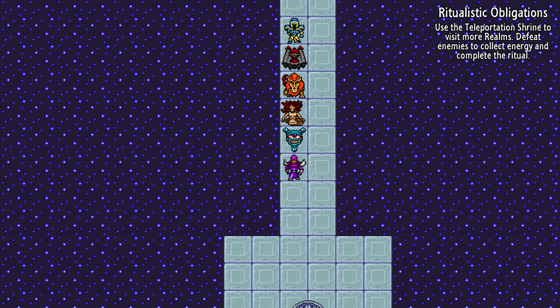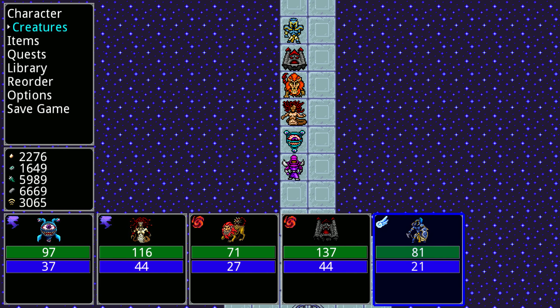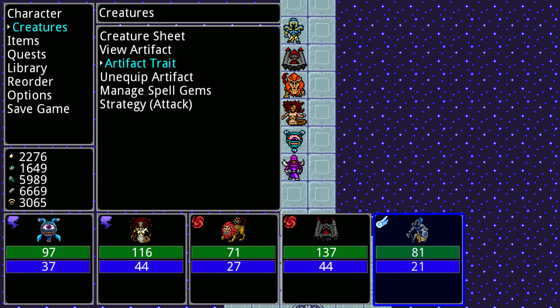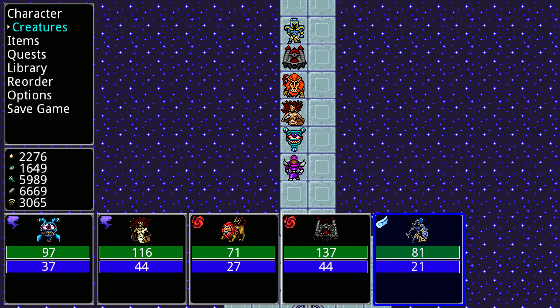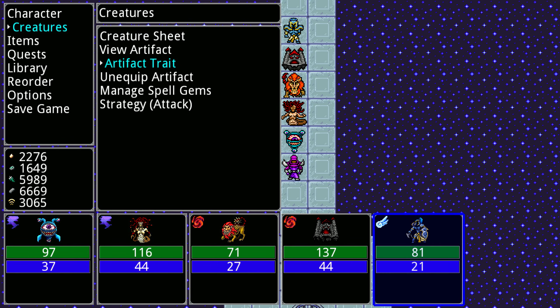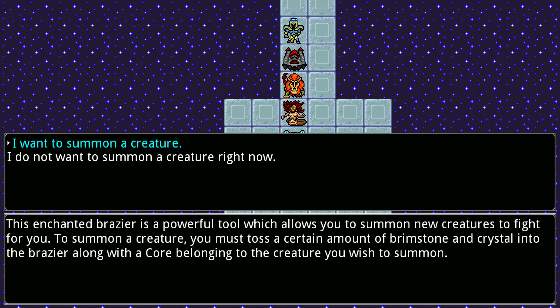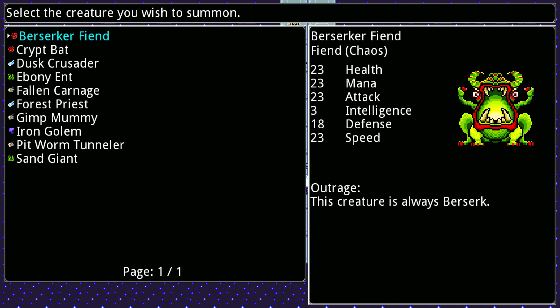He wasn't really performing up to standards. I'll unequip artifacts - does he have any spell gems? No, good. I'm gonna get rid of him. Summon a creature. The Berserker Fiend is nice because it has always berserk, which means you do 100% more damage and you gain 50% more damage as well. So you're more vulnerable but you also deal a lot of damage.